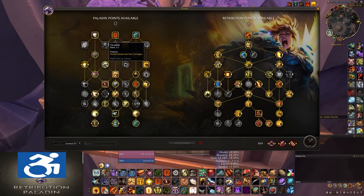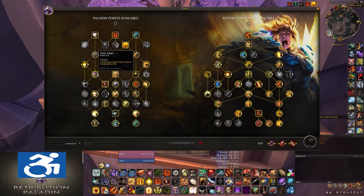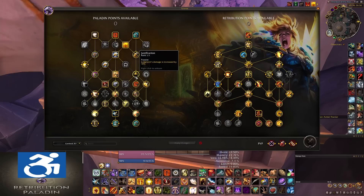And lastly on this row, you have Rebuke, which you will almost always take — that is your Kick. You'll notice that it says 8 yards. Below that, you have Holy Aegis — a Passive Talent you will always take. You have your Wings, which is a 1-minute cooldown now — yes, you will always take this. Justification increases Judgment's Damage by 10% — you will also always take this. Next to that, you have Punishment, which I'd call a Flex Node. It allows it so that when you successfully Interrupt, you get an extra Templar Strike.